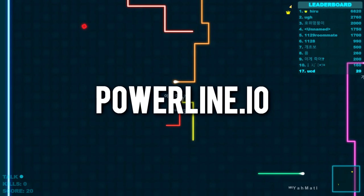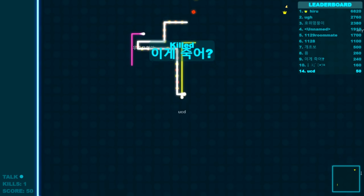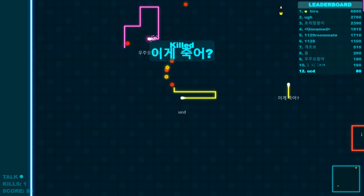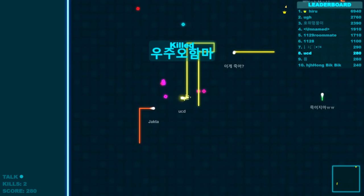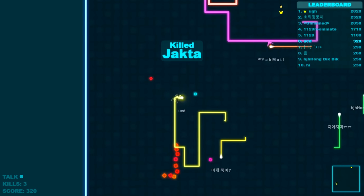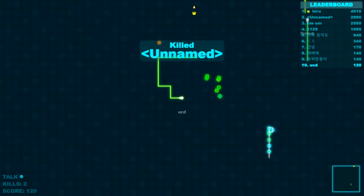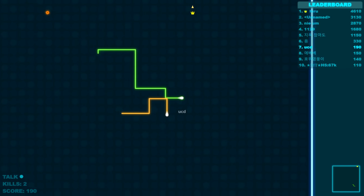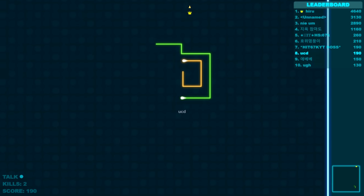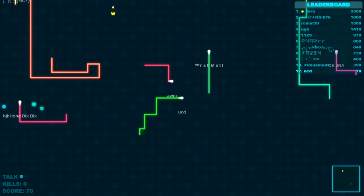Powerline.io is the latest addition to the 2D .io game trend, and this time it's a snake-like multiplayer game. While the concept is simple, it works really well. You start off small and need to eat the neon cubes left behind by enemy snakes, which increases your length. You die if you hit your own tail or an enemy's, so you can use that tactic to box enemies in so they have nowhere else to go — they hit your tail and you increase in length.